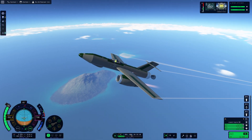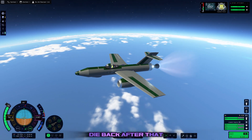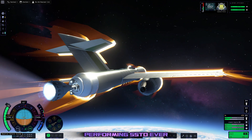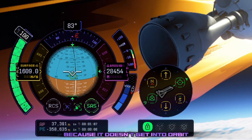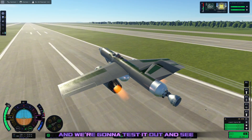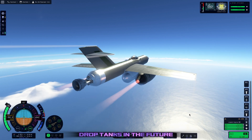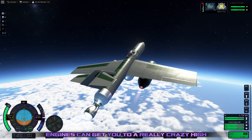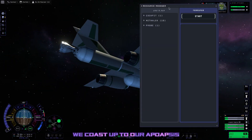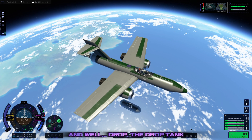We activate our afterburners in the mid to upper atmosphere and get some insane speeds — they top out around 700 to 800 meters per second and then start to die back. We activate our swivel engine to get us the rest of the way up into space, but it turns out this is not the best performing SSTO ever because it doesn't quite get into orbit. We added a drop tank to it hoping that might fix the problem. We transfer all the fuel from the drop tank into the main craft using the new fuel manager and drop the tank. Technically it's not a single stage to orbit, it's multi-stage, but it's still a space plane that got to orbit.